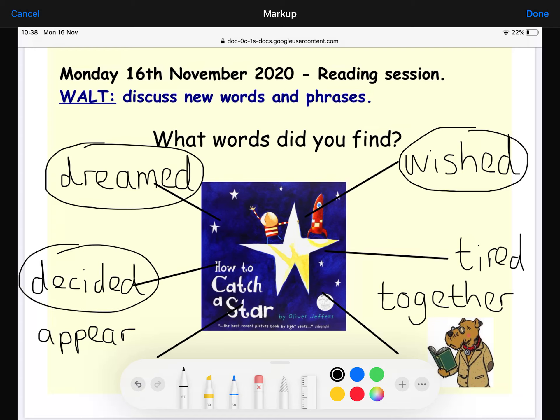The next word is 'decided' — what does that mean? In the story it said the boy decided he would try and catch a star. He made the decision — he decided that was going to catch a star, he chose that today was the day he would get up early and try. So if you decide something, it means you've made the choice that you're going to do it.